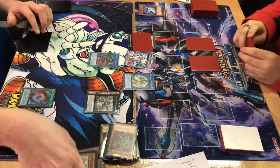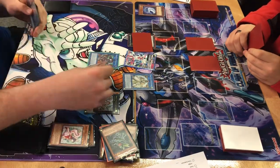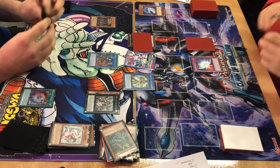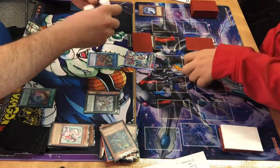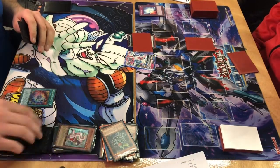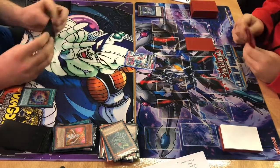Lightsworn banishes from his grave to summon Black Luster Soldier, and he activates Mirror Force, blowing up the whole pretty field Digital Bug just spent so long to make. Minerva activates in Grave, however, and he is allowed to mill another three and destroy cards equal to the amount of Lightsworns he mills. He mills one, so he pops the core and passes turn.